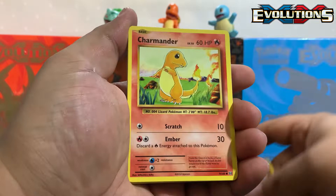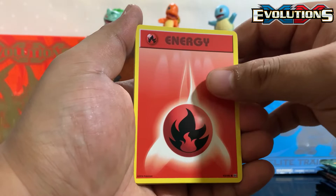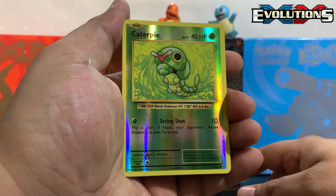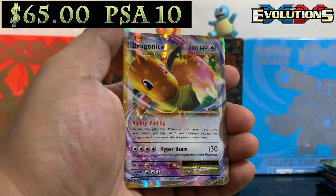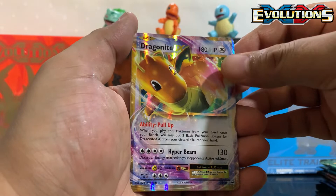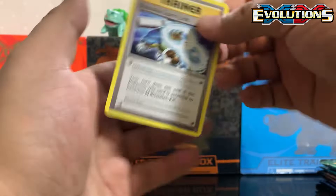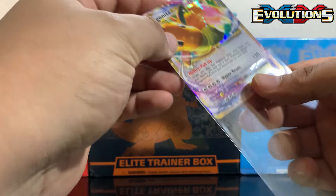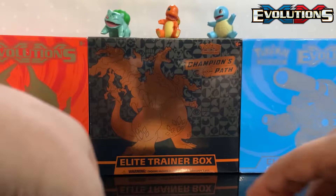Let's go — Diglett, Charmander, Voltorb, Fire Energy — it's heating up in here! Vulpix, and a Caterpie reverse holo. Let's do it — and a Dragonite EX! That's our second EX pull. We got a Poliwhirl, Misty's Determination, and a Blastoise Spirit Link. Too bad — but we hit on the Dragonite. Two EX cards out of Evolutions!